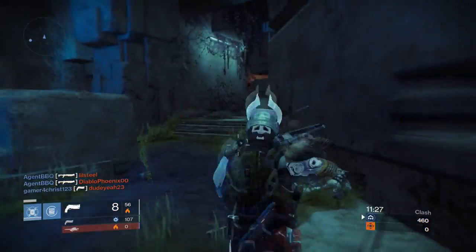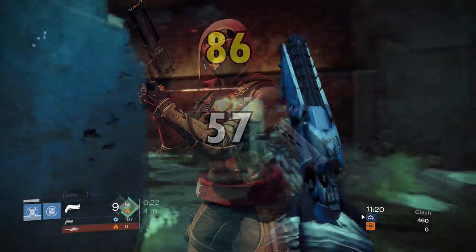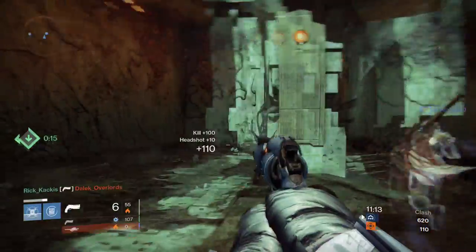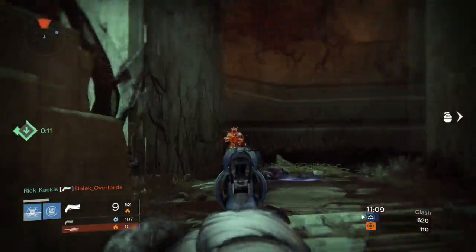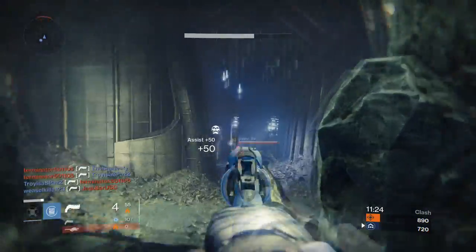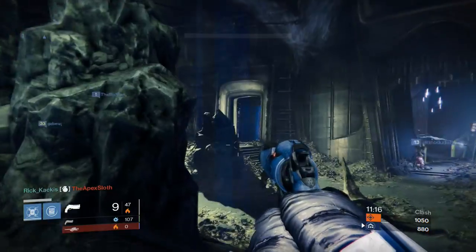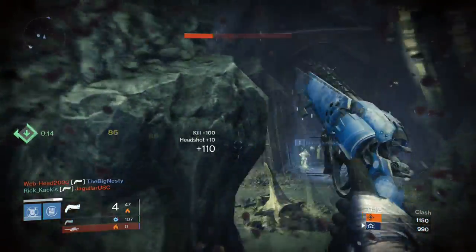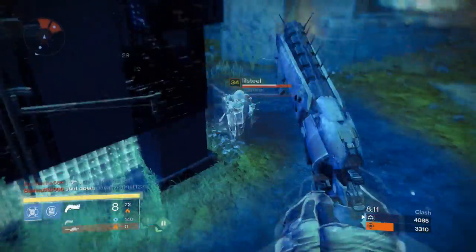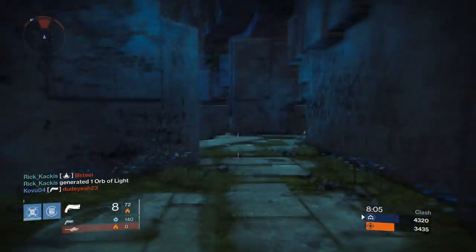How does this gun perform in PvP? It does 57 damage for a body shot and 86 for a headshot — extremely standard for a hand cannon. It has absolutely nothing on the three arguably overpowered exotic hand cannons in the game, so if you have one of those you're much better off using that. If you want to use something legendary instead, this still isn't the weapon for you, because the perks are predetermined and can't be changed. You can go to a vendor and get a hand cannon with similar stats and re-roll it until you get perfect PvP perks. You can't do that here, and because of the specific Fallen perk, this is essentially one perk down — just not worth using in PvP.